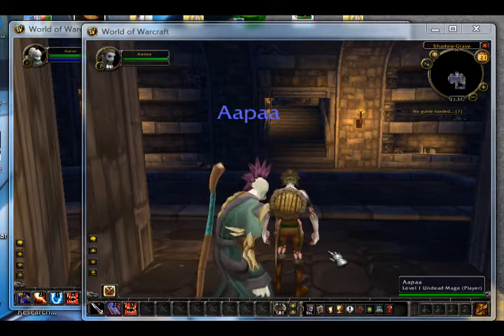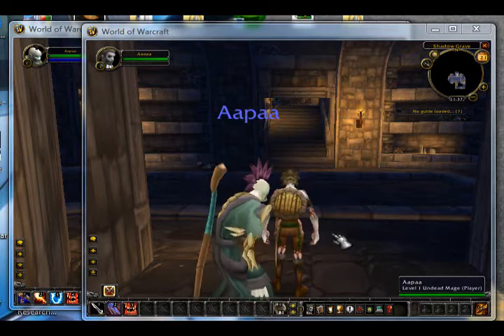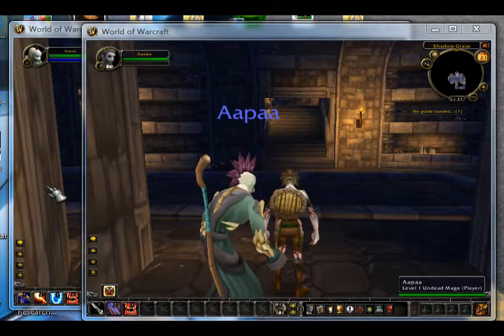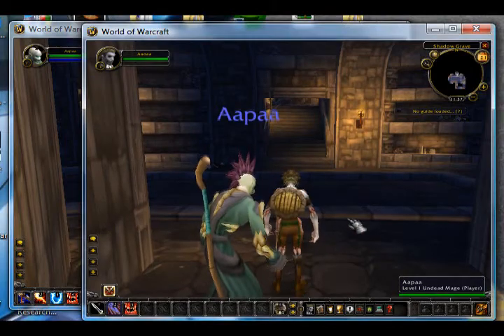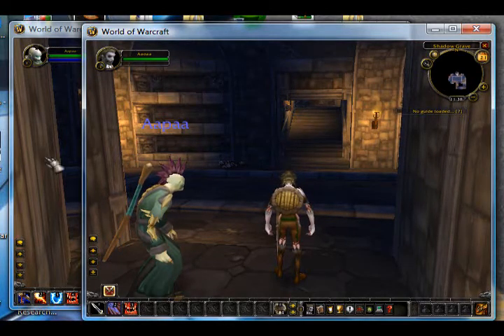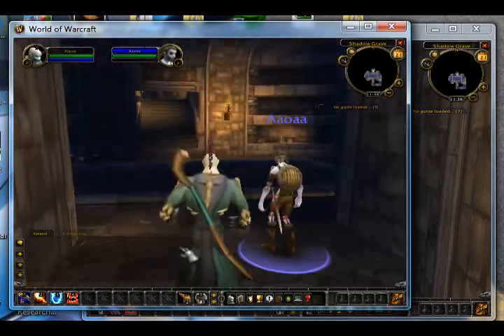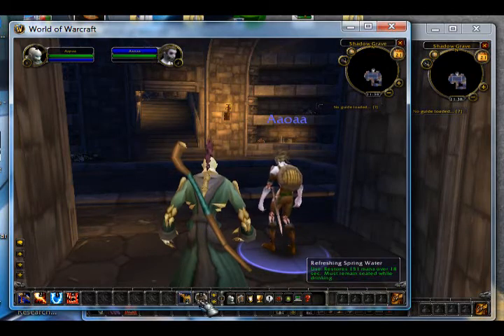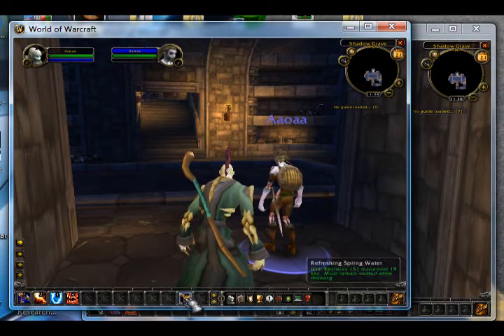I'm doing my dual box with different classes and I'm going to show you how to make a macro. First, go to your alternate character. Your main guy is going to be your attacker or tank — like a warrior or paladin — and the other one will usually be ranged, like a mage. You're going to want to clear all your hotkeys, including the eating and drinking ones, because it likes to eat whenever you use a hotkey, which is really annoying.